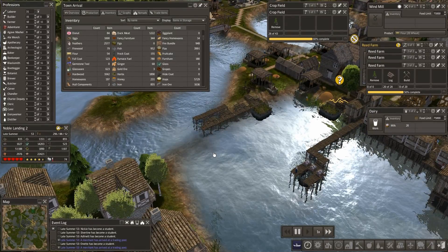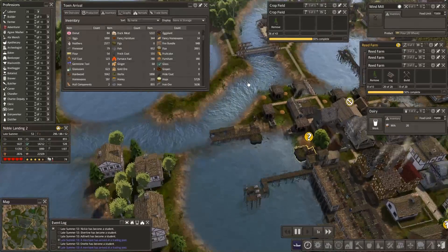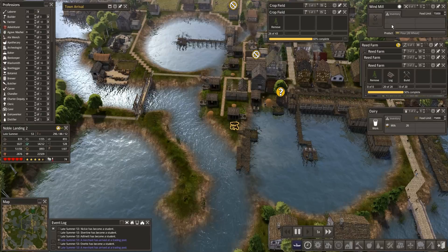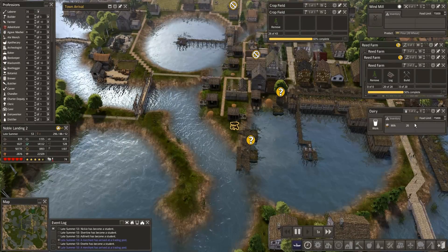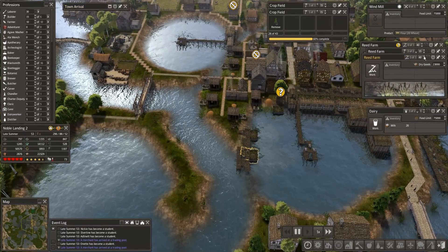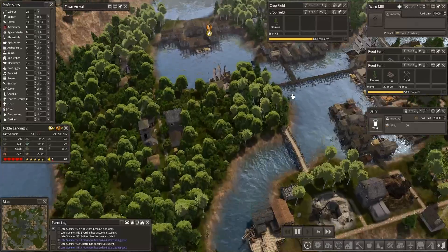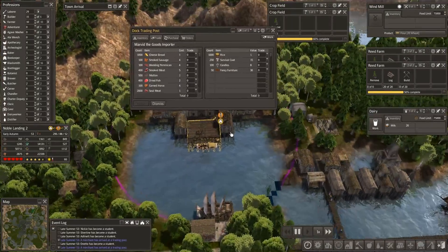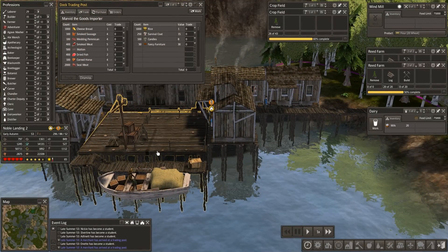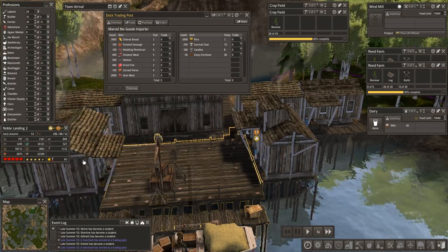Another run of it and then land over here somewhere, so this will become a pathway as well as an obstacle for merchant boats. The windmill is waiting for these fields to get done. Dairy is a reminder - we've got two reed farms going. Let's add two workers. Looking at merchants - we have a hungry person over here. Pause. Is this...